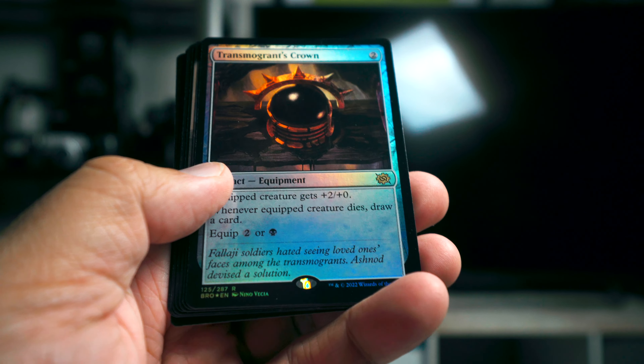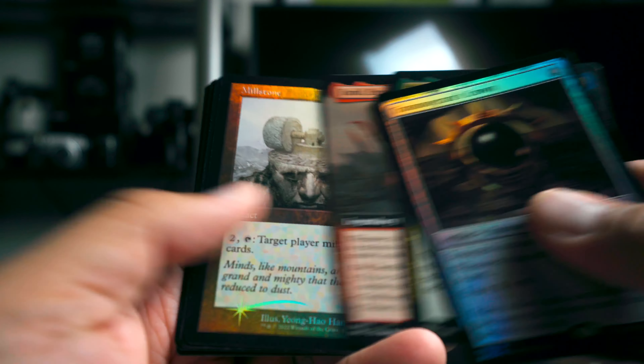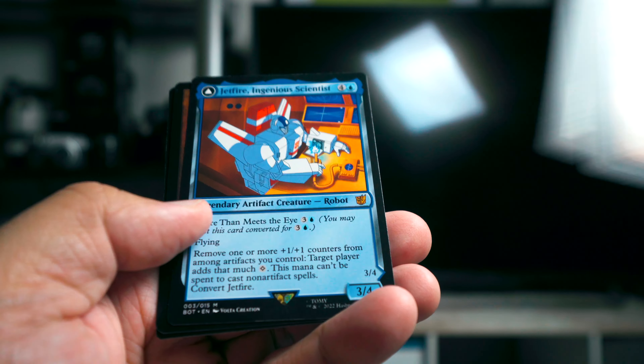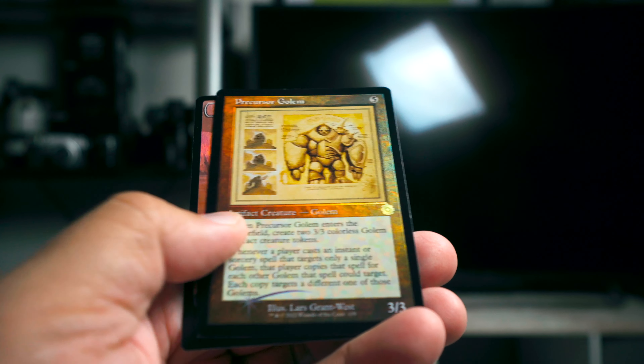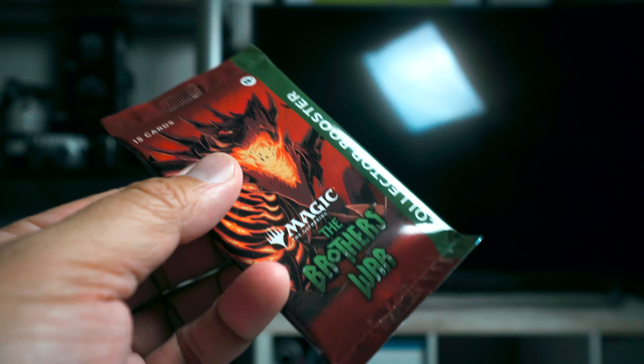Next up, Laserbeak. We got Tron's Morgrant's Crown, Tonos, Toy Gyfferedd, Milestone Flask, Platinum Angel, and then Jetfire, and then a Precursor Golem. There's Laserbeak for us.